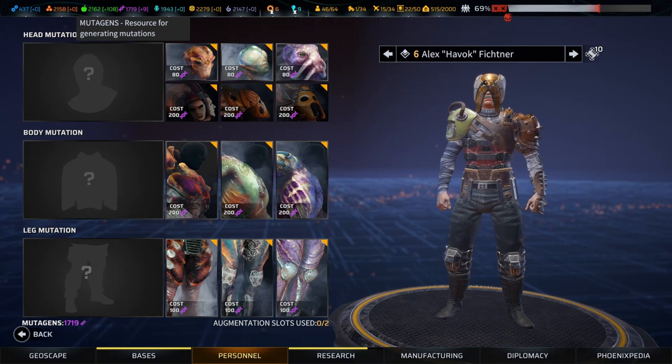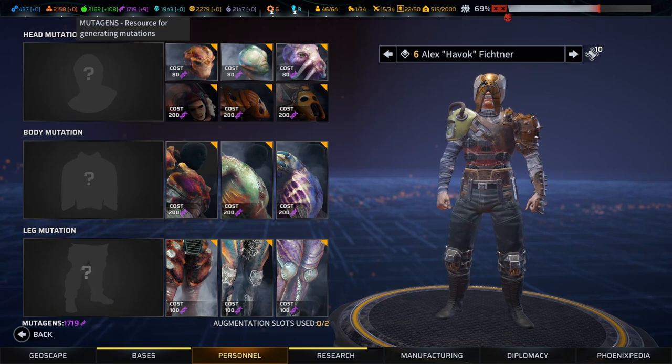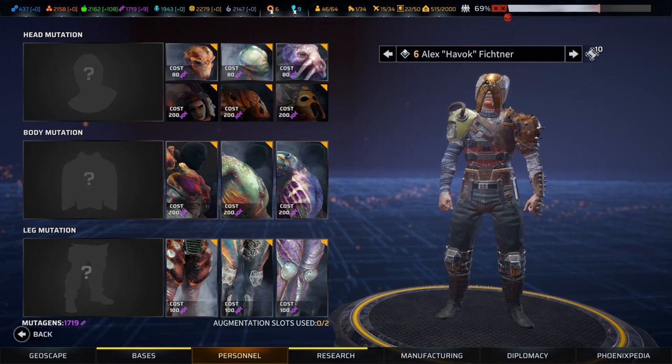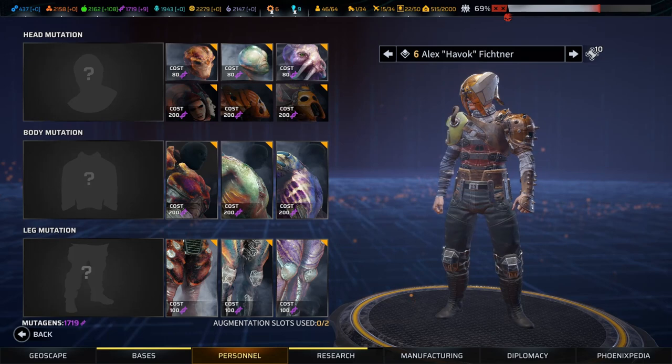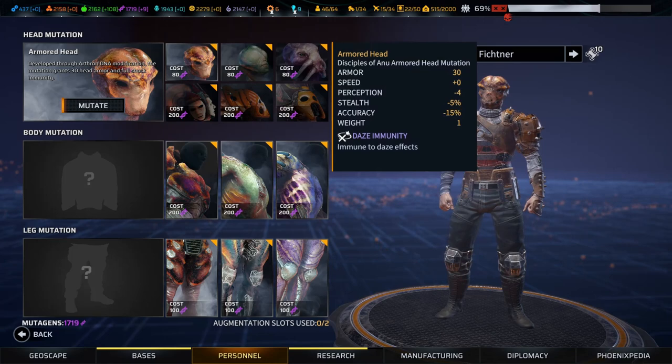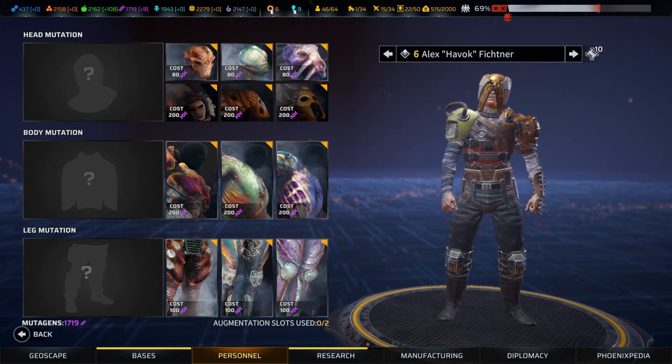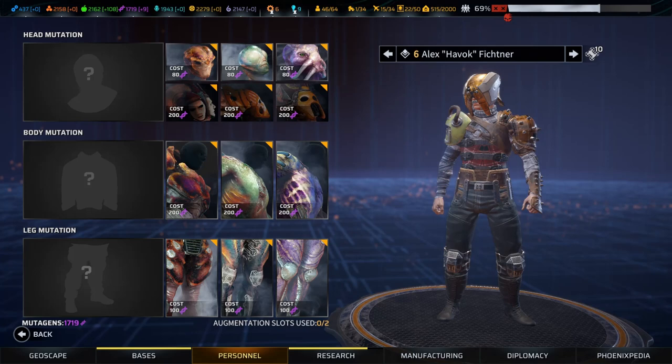Finally we're going to close out with some ultimate observations of when and how you might use mutations as part of your macro strategy. So first things first, what are mutations? Mutations are the Disciples of Anu alternative to cybernetics. They are permanent individual slot modifications to your soldiers, where instead of using high-tech cybernetics like New Jericho and Synedrion, the Disciples of Anu use Pandoran DNA and the mutagens resource to permanently adjust your troop in weird and wonderful and unique ways.